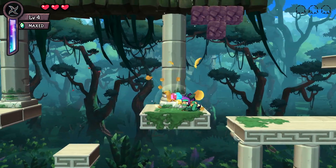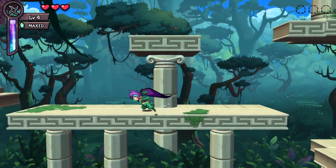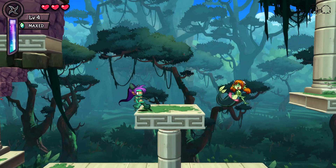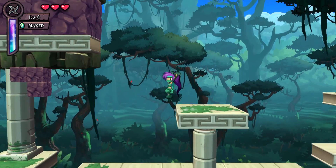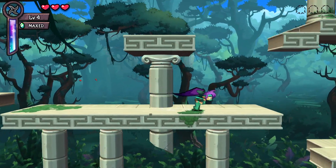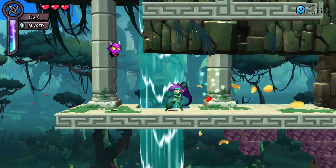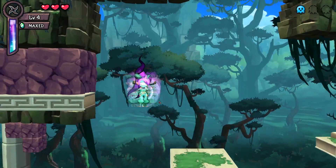Now we need to — not right now. Now we're here. How do I break this? Don't know if I can. I broke that. Ninja Vanish! Maybe I can Ninja Vanish through it? Ninja Vanish!